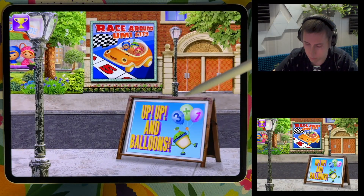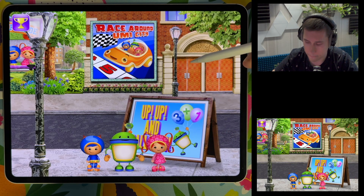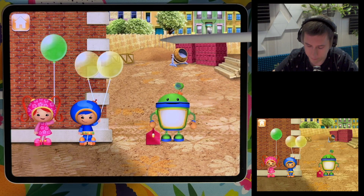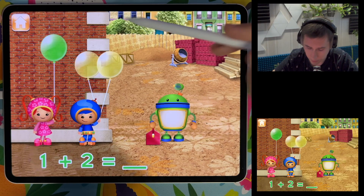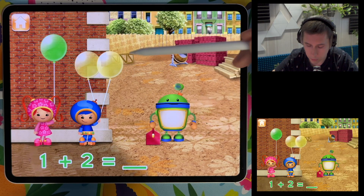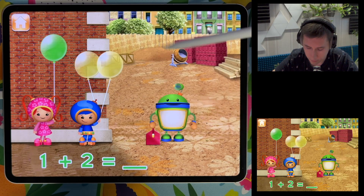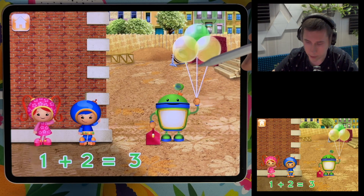Let's try Up Up and Balloons — a balloons addition and subtraction game! Bot needs to bring tools up to the top of this building and can use these balloons. Milli has one balloon and Geo has two yellow balloons: one plus two equals three. How many will I have? The total number of balloons is three. I have three balloons exactly.